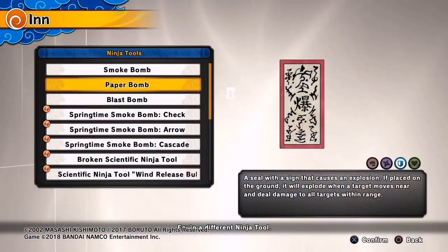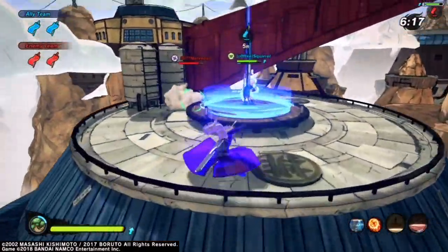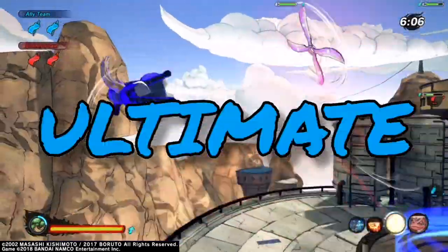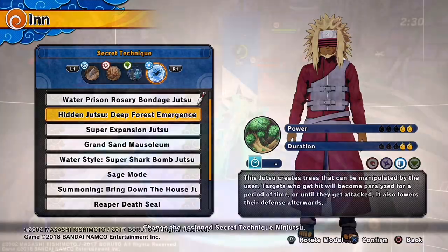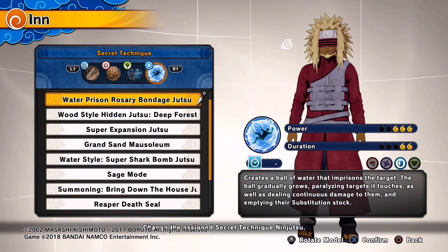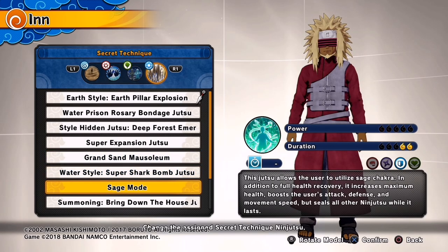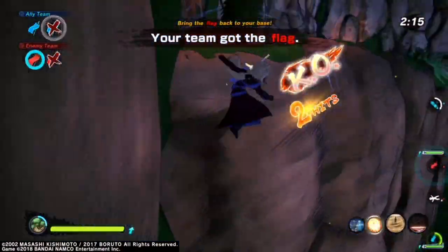For the ninja tool when defending, use Paper Bombs to place on your flag since people will be coming into it constantly. If you want to cheese, you can run Paper Bombs with Ripple and pull people onto the bombs while you stand on them — it's cheesy but works pretty well. Defense Types have a lot of good ultimates for defending the flag. You can use Deep Force Emergence while people are on your flag trying to take it, Water Prison Rosary Bondage to grab someone who steals the flag, or Grand Sand Mausoleum or Water Shark Bomb.